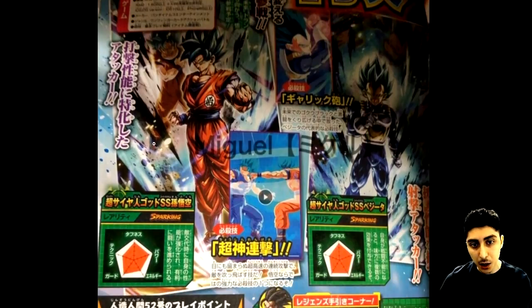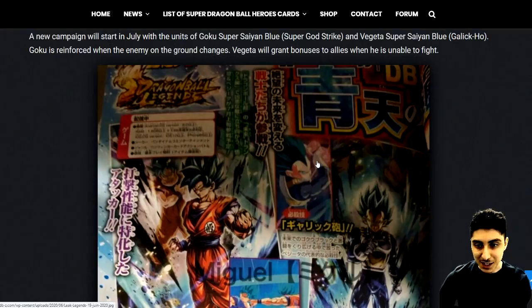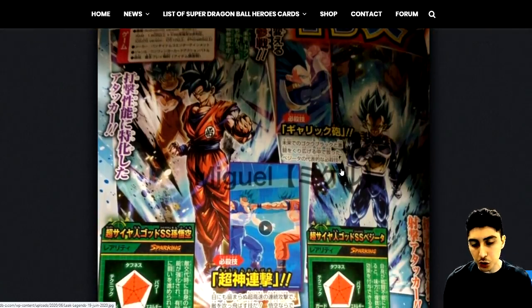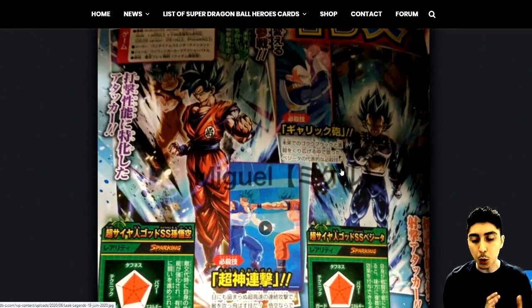Vegeta will have the Galick Gun — the previous Legendary Finish version had Final Flash, so it's nice to see this change. We're finally getting the more traditional costumes: Goku with the orange and blue gi, Vegeta with the blue armor. I like the Resurrection F designs but it's nice to see these finally getting some love from the Goku Black arc. So we're still on the Goku Black arc — I thought we were jumping to Tournament of Power but not quite yet.